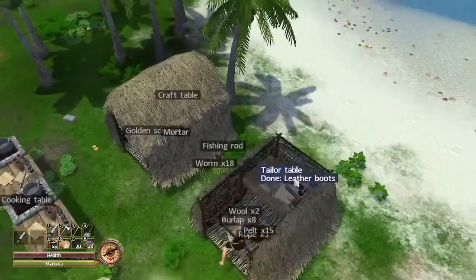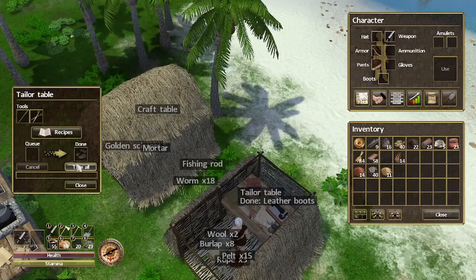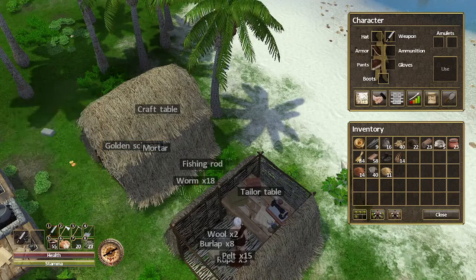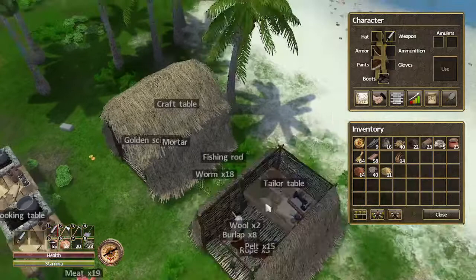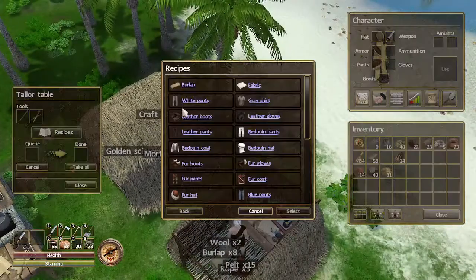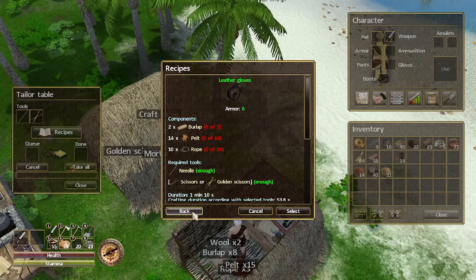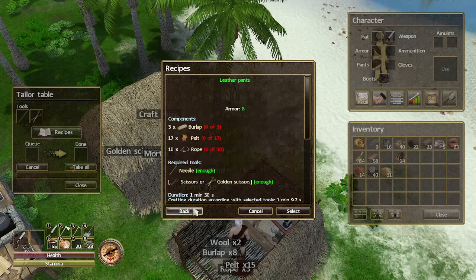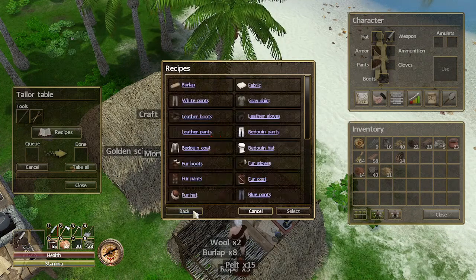I crafted another hut so I can start working on some leather, because I'm going to be needing some armor upgrades. I'll be doing that — at least for leather right now — because that seems to be the better choice. I need some more pelts though, but that's okay.